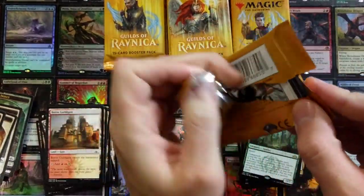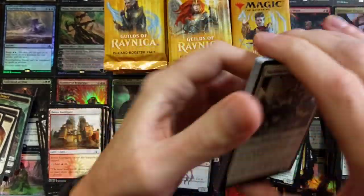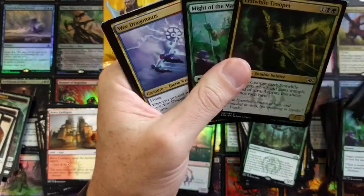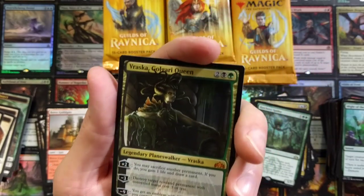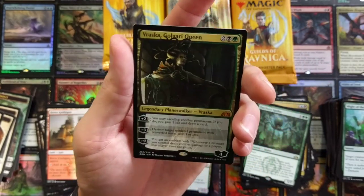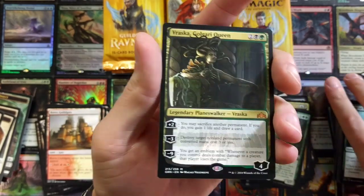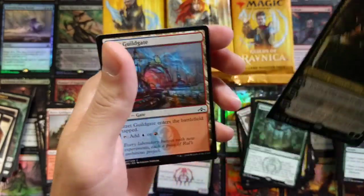I was definitely wrong about that — the artwork just resembled something from a few sets back. The Drowned Catacomb — and Vraska, Golgari Queen! You son of a gun! What a hit!